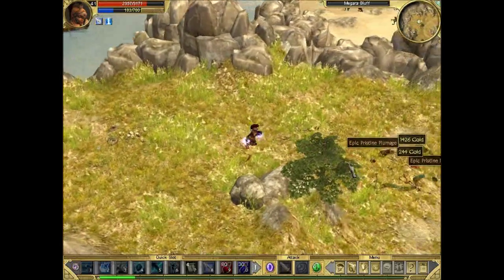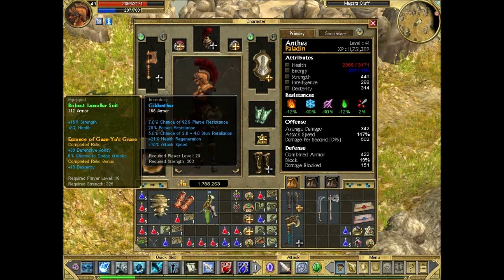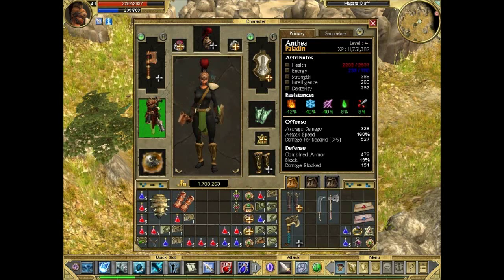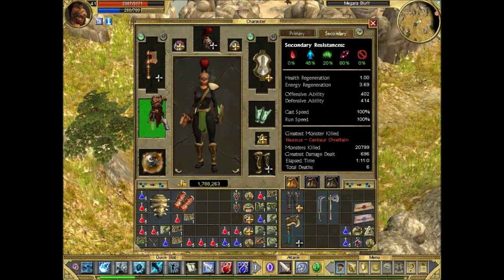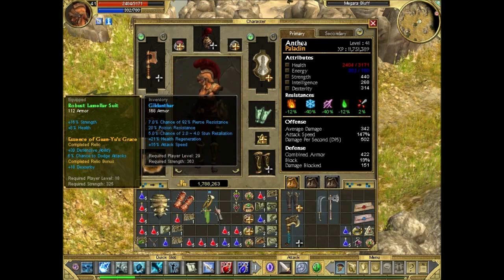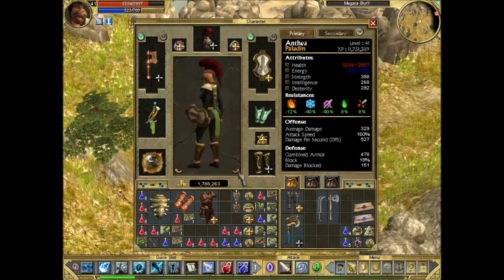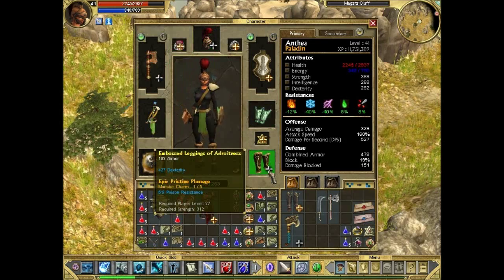We're now in Megara Bluff and I found an epic item — the Gildanthar, or however you pronounce it. It's an epic armor with some nice bonuses like poison resistance and attack speed. However, we are losing a lot of Dexterity, which means we're also losing quite a lot of Offensive and Defensive Ability. We're also losing quite a bit of Strength since it has no Strength bonuses — from 440 down to 388, that's about 50 points of Strength lost. But it does increase our DPS because of the attack speed boost, and it has a lot more armor, so we'll try it for now.